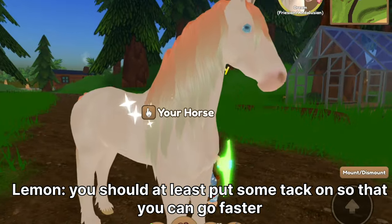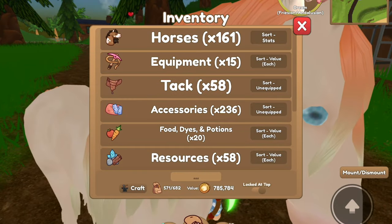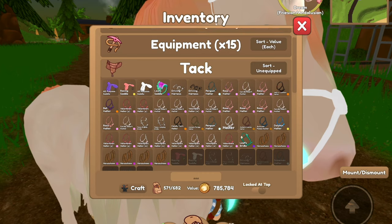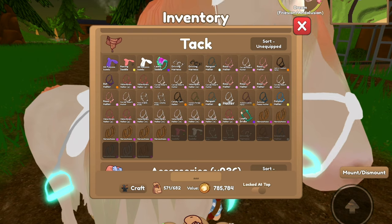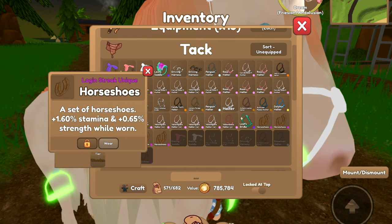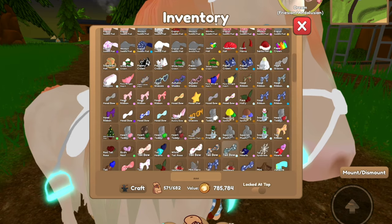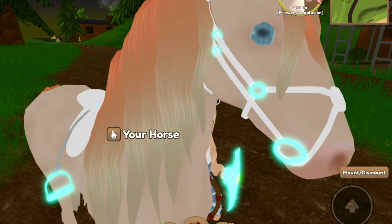You should at least put some tack on so that you can go faster. Yeah, probably. I'm gonna put on some good tack and stuff. I'm just gonna snatch that racing saddle off the horse. Put on some wooden horseshoes, cause those are so stylish. She already had some on, never mind.